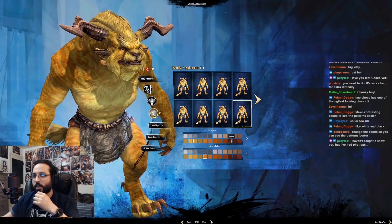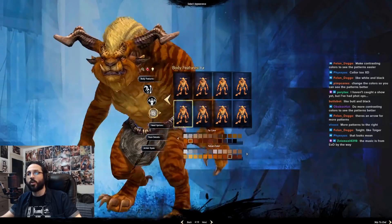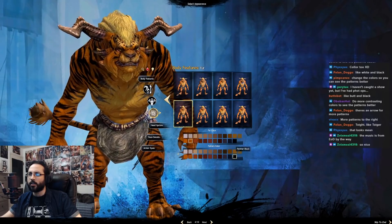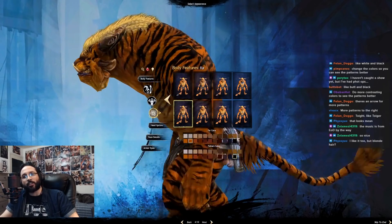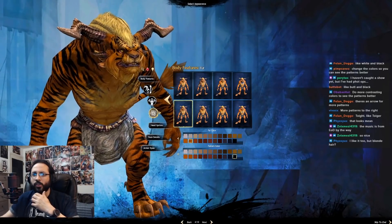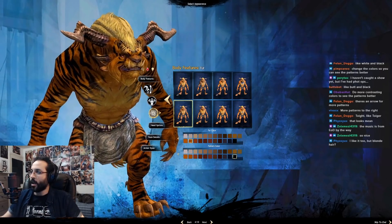I'm gonna change the colors — make contrasting colors to see the patterns easier. I think a lion or a tiger... actually tiger looks pretty cool too. We're gonna go with tiger color — tiger orange for the pattern color. I guess I'm just gonna make them a basic tiger-looking thing, but you can't go wrong with this pattern and color setup.